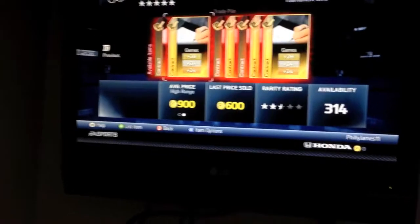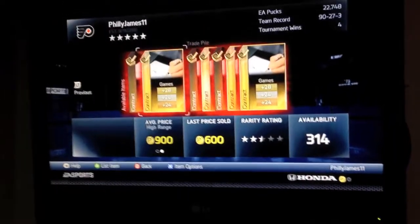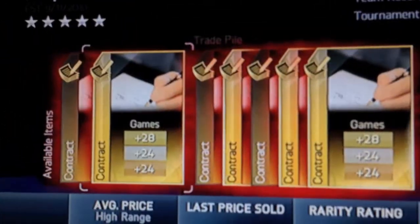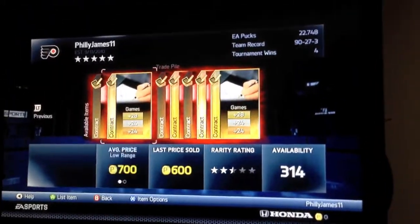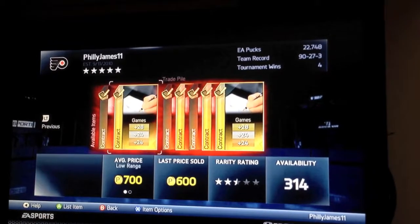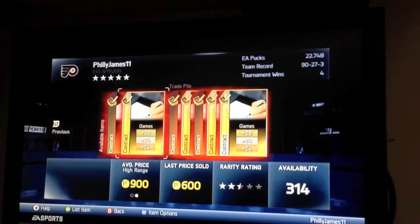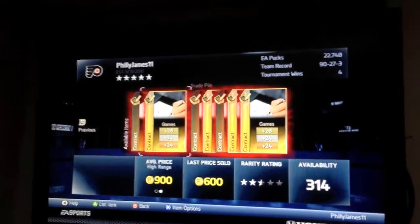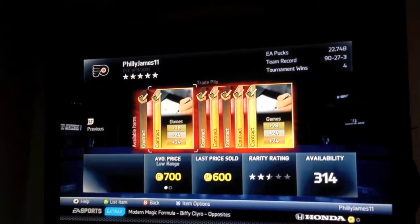People are always going to be buying these and they're always going to sell — it's not a problem. The second stage will be to buy the next tier up, which will be these little bit shinier gold contract cards. You can buy them pretty much for around 200, 300, 400 pucks, and they sell regularly for around 800 pucks. So you are going to make a profit — about double up.